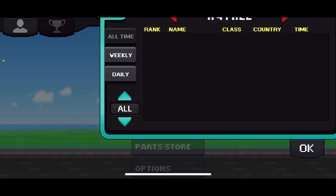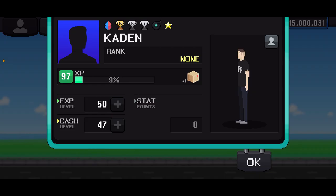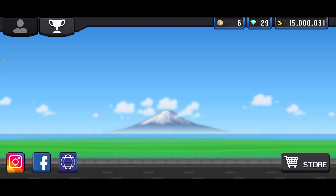The daily spin wheel was a thing where every 24 hours you could spin this wheel and get things like the black turbo badge. If you look at my profile right here you can see the black turbo badge — that was one of the ways to unlock it. But I think they took that out too.